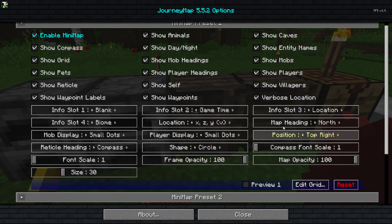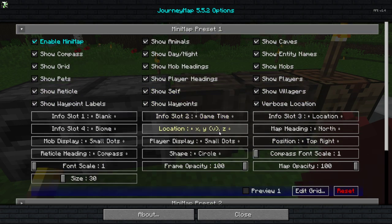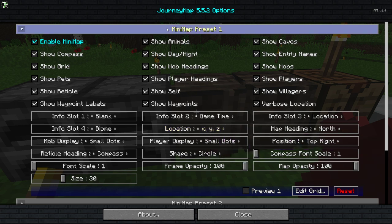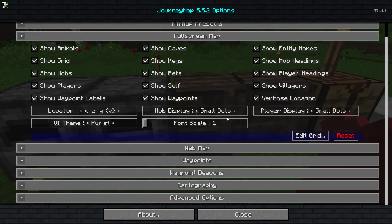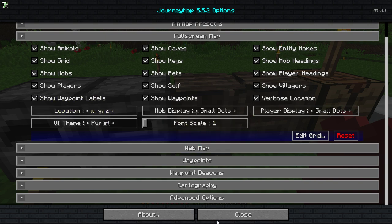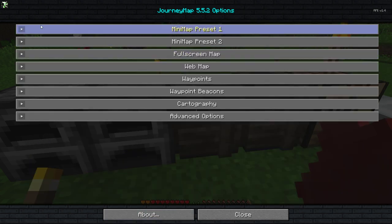So we're going to go in here and first of all change the UI theme once again. Go to minimap presets and we're going to change this here so it looks like X, Y, Z. You can do this for the full map as well — once again X, Y, Z. And that kind of fixes that, makes it a little nicer.